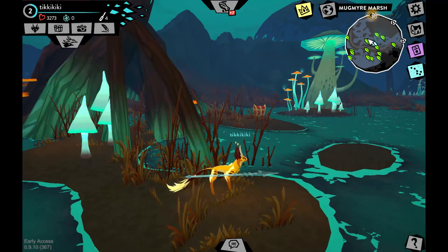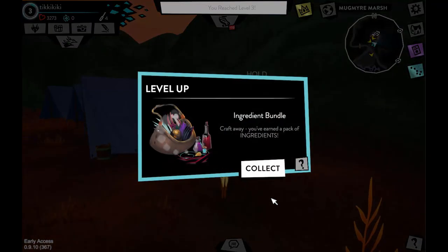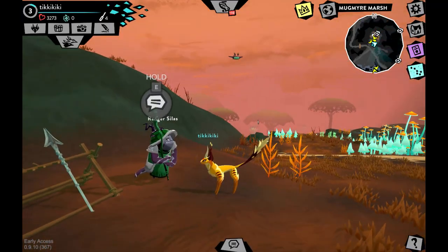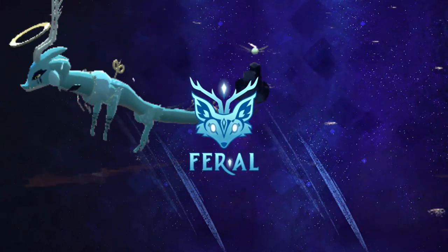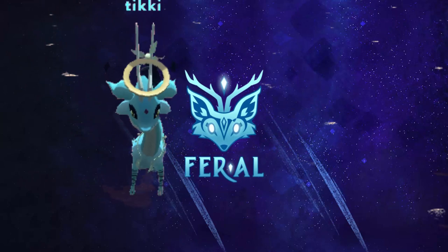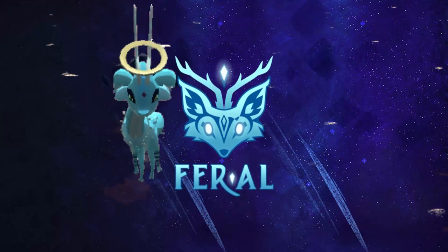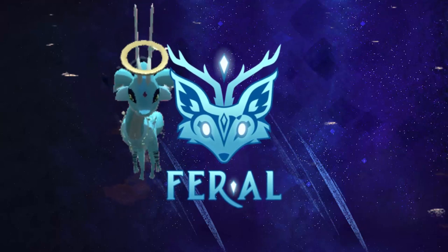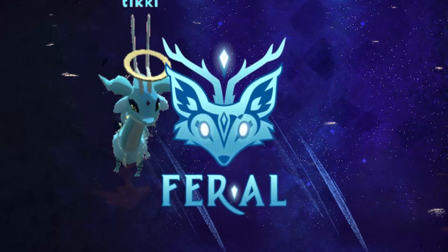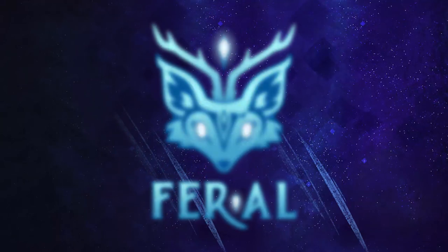Once you're done with the quest, another exclamation point will appear at the NPC's location. Return to them to complete it and receive your rewards and XP — that's how you do quests. If there's anything I missed, feel free to comment and I can make a more focused video on that topic. But that is basically the full tutorial for Feral. I hope this helped — I know I struggled when I first started, and having a tutorial like this would have helped me get going a lot faster.